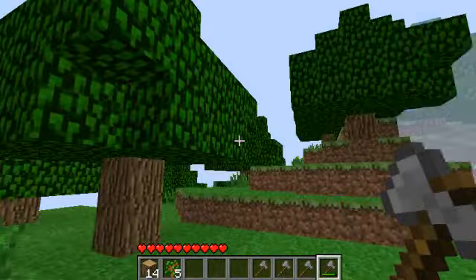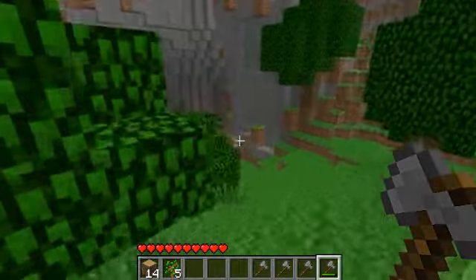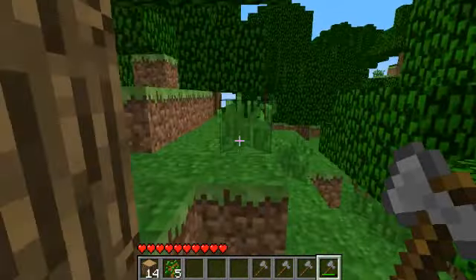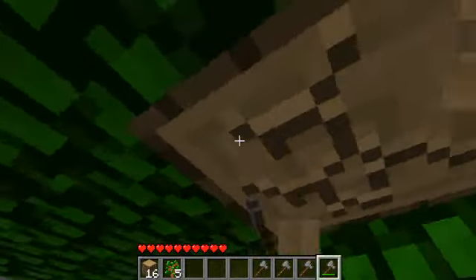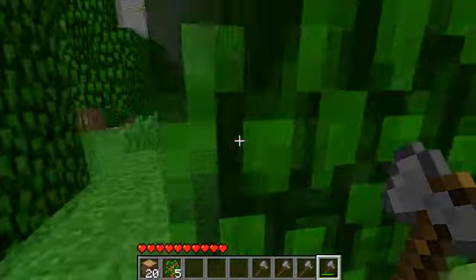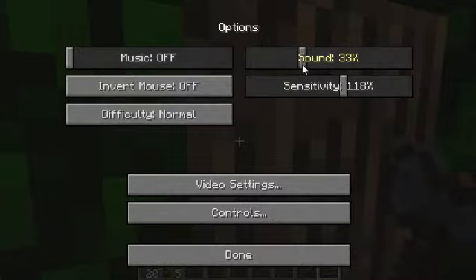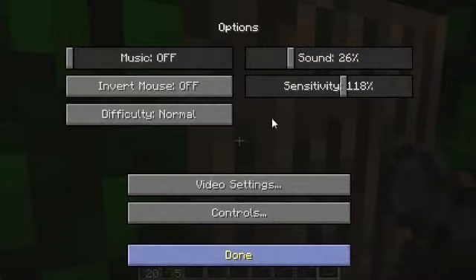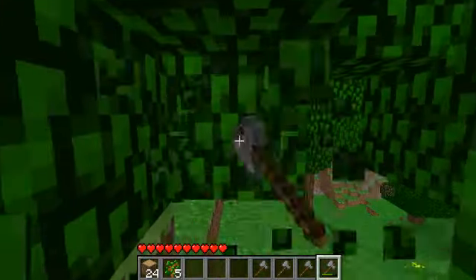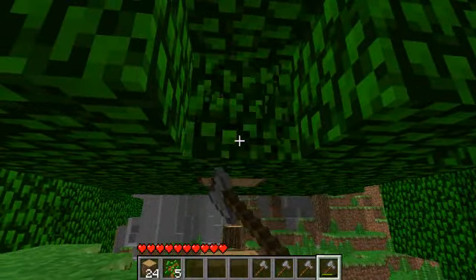I kind of wanted to build over here. There's like a natural waterfall over there that I wanted to do something with — maybe I'll make that like a mining area when I go mining. The problem is there was so much gravel, and I just hate gravel. It's the most useless block in this game. The only thing you can use it for is to make like an elevator.